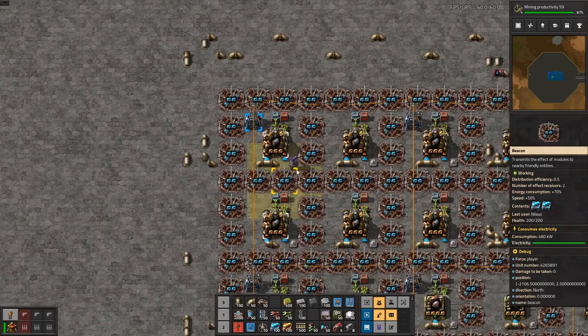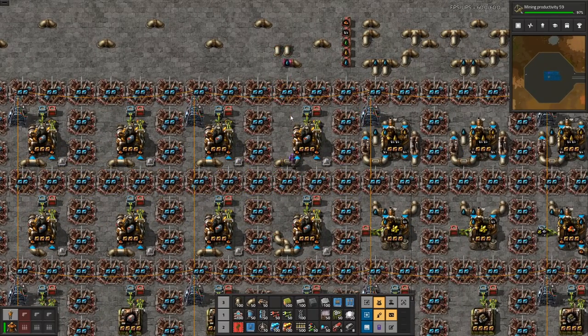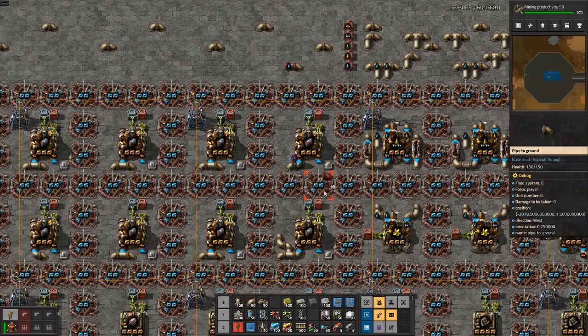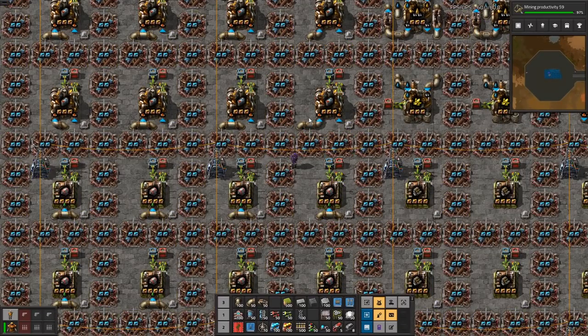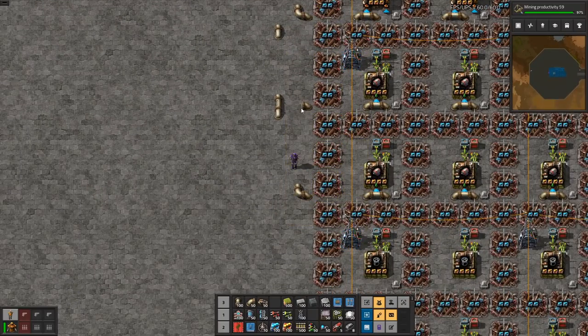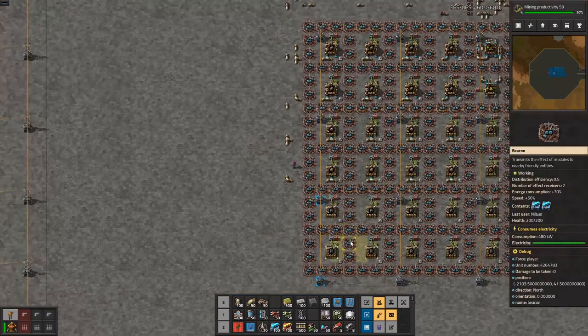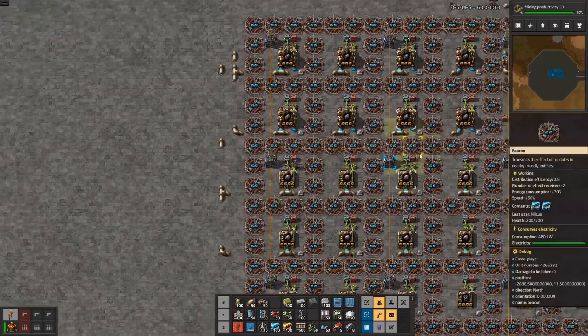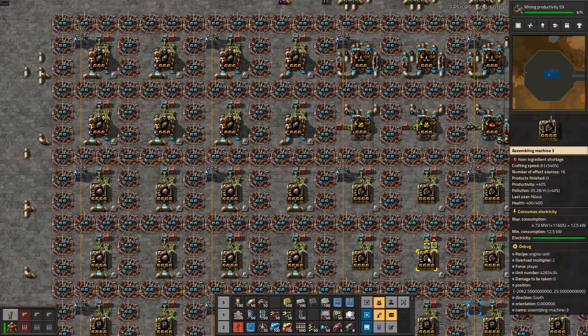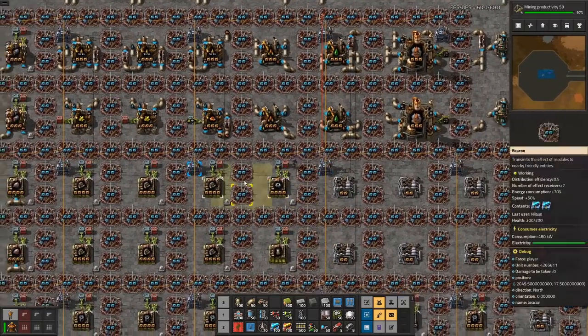That one is now the sulfur and all this weird stuff is going out here. Sulfur goes in here. Now that we have everything that requires sulfur and everything that requires this, it's all good — everything should be fine.